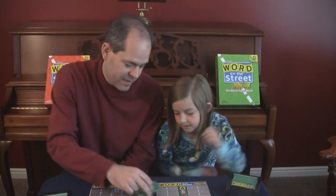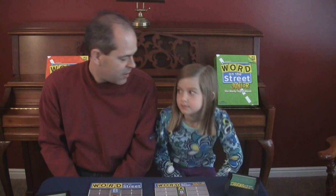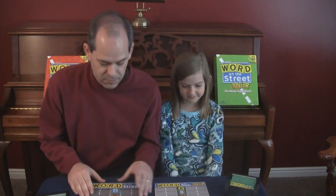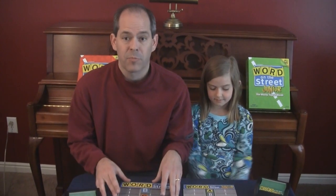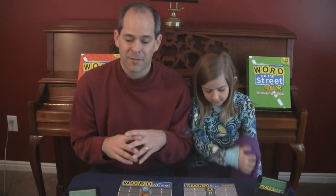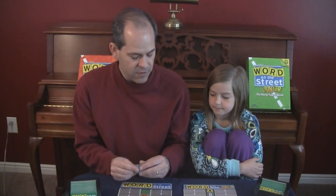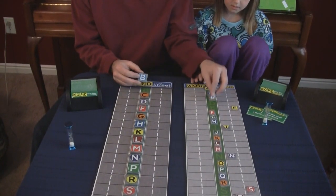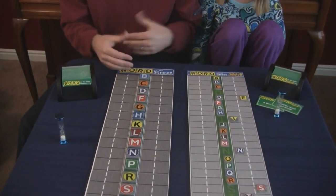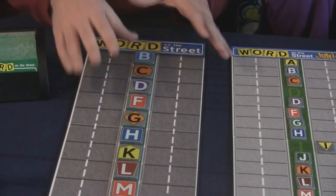What's different from Word on the Street Junior versus the regular version? Word on the Street is a game we've pulled out at all our parties — usually men versus women — so there's plenty of discussion. The regular version has nicer tiles versus the Junior's cardboard tiles. The biggest difference is the spacing: there are fewer letters, no vowels, and no J, Q, or Z, making it trickier.